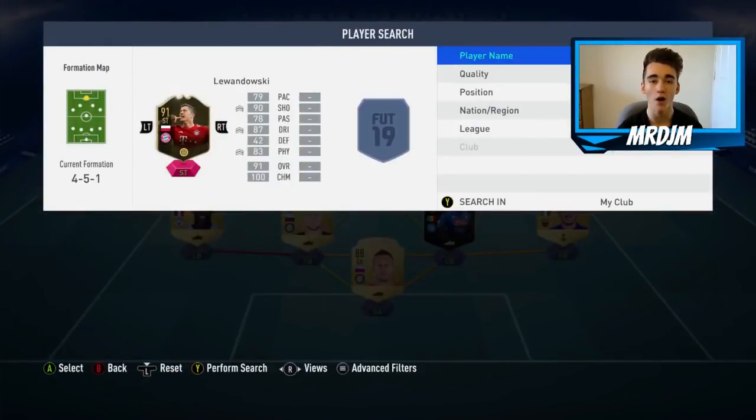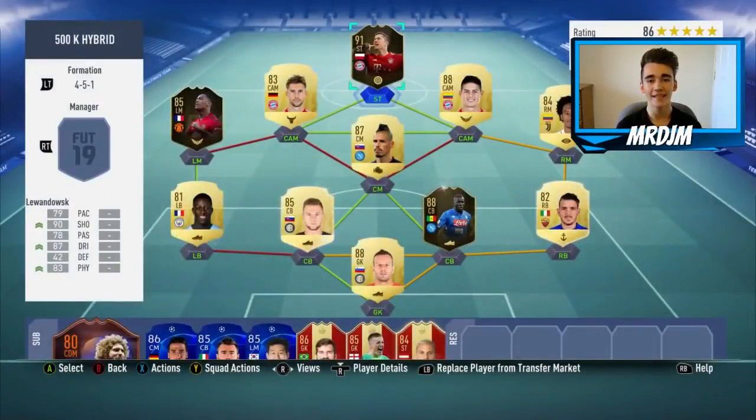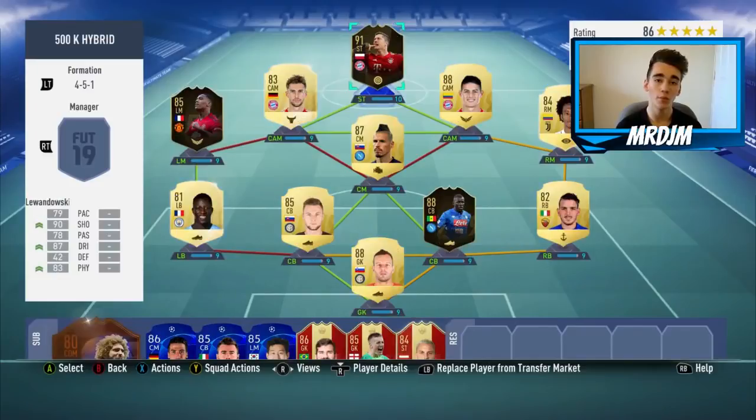In the striker position I've gone with the 91-rated in-form Roberto Lewandowski for 170,000 coins — incredible value for money for a 91-rated in-form at this stage of FIFA. He really impressed me; he's so clinical in front of goal. As you can see, every player is on at least nine chemistry, and all players will be on ten chemistry if you play ten matches.